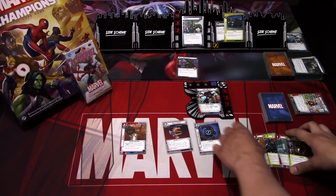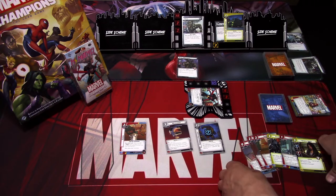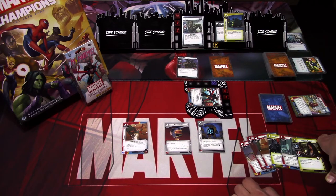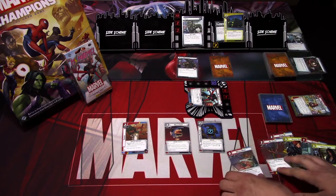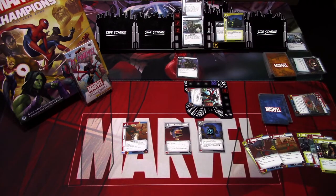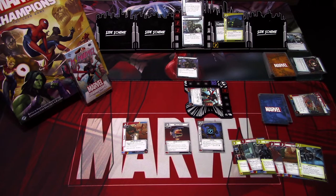Rhino hits us for four — I will use wiggle room. I draw a card and exhaust to take that back to my hand. I'll take one damage from Rhino. The Hydra Mercenary hits us for one. We get two encounter cards — first one is gang up. Rhino hits us for three plus zero so I will use wiggle room again, draw a card, and the mercenary hits for one. Not too bad. Rhino gains charge. We have Jessica Jones, Amir Khan, stealth strike, big hands, buy and concussive blow. That is that turn.